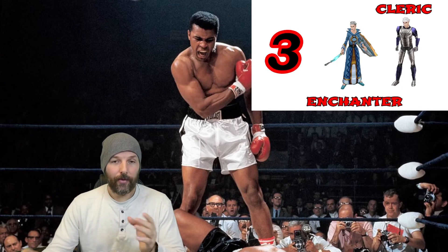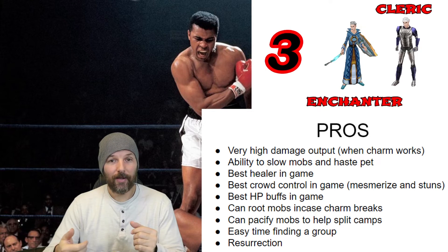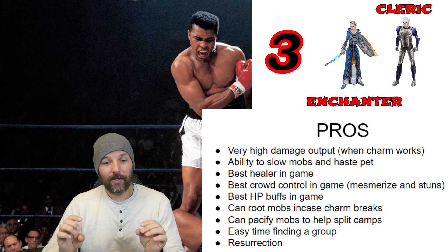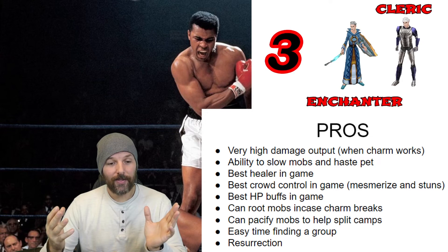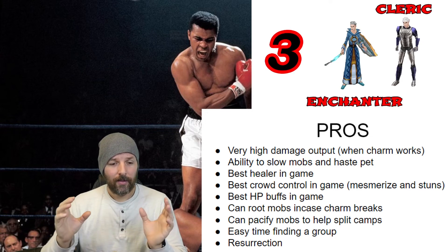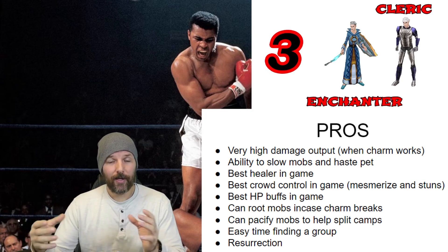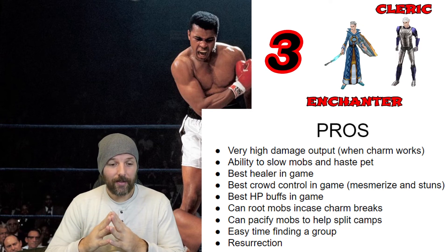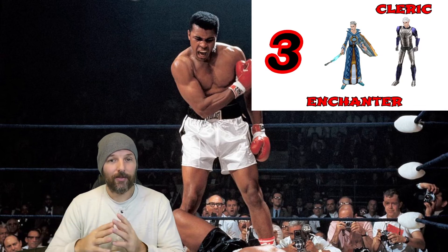My third pick, thinking classic through Planes of Power, is Enchanter with charm plus Cleric for the big daddy heals. It's a bit gimmicky and requires more attention, but you have very high damage output with a hasted, buffed charm pet that you can also heal. You have the best healer in the game, the best slow on the Enchanter, best crowd control with mesmerize and stuns, best HP buffs, and you can root mobs if charm breaks. You can also pacify mobs to split camps without aggroing the whole group. Finding a group is easy, and you have resurrection with the Cleric.